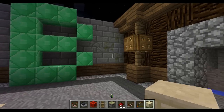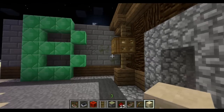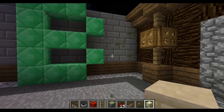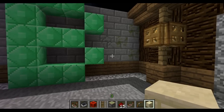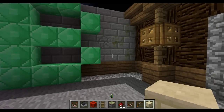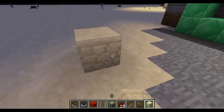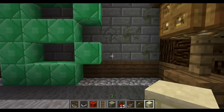Hey guys, we're back here again. I just want to bring you a little update on what's been going on with the snapshot. The latest snapshot, 13W05B, fixed the comparators and redstone torches where it acted as a pulse limiter and would cause blocks to stay in one place without the sticky piston pulling them back.